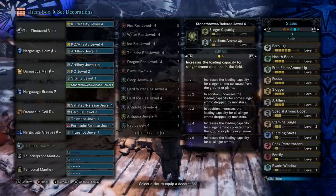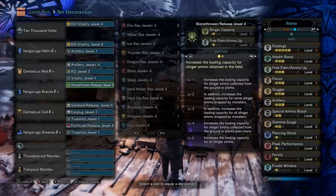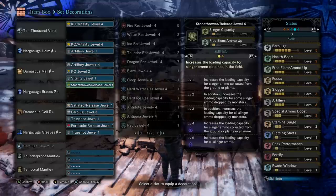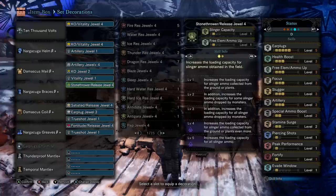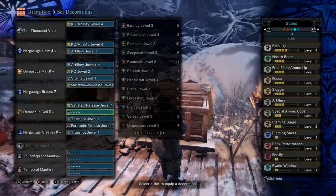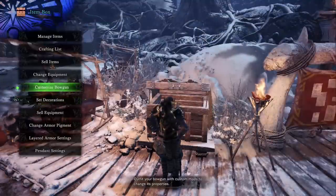You'll notice we do have Earplugs 5 — most of that's coming from the charm slot, and you can change the charm slot around. Since we have True Spare Shot in the main build pairing with Damascus Mail, our charm slot actually opens up. We can bring something like Earplugs 5, but if you don't want Earplugs 5 you can jump it over to something like Wide Range. There's a lot of flexibility in this particular setup, just because your charm slot is open.